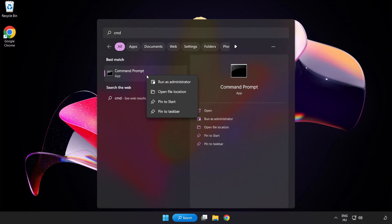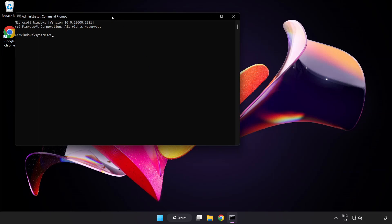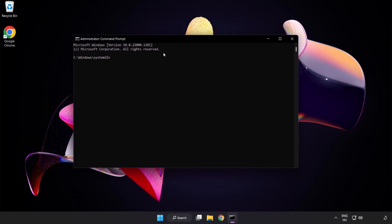Click search bar and type cmd. Right click command prompt and click run as administrator. Type SFC /scannow.